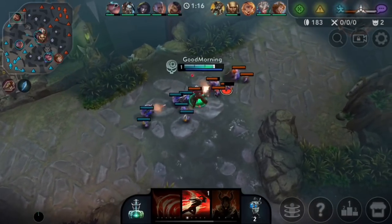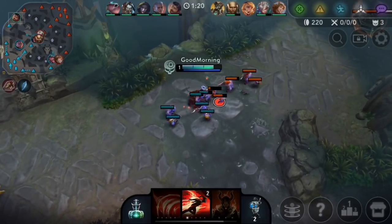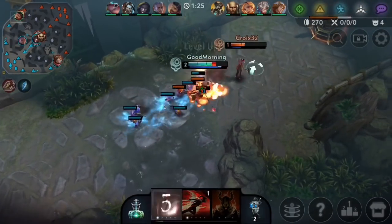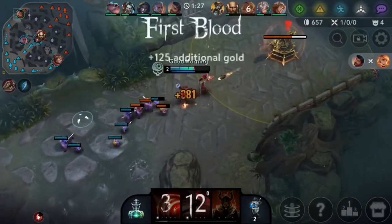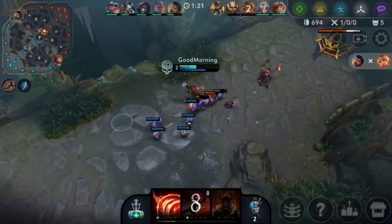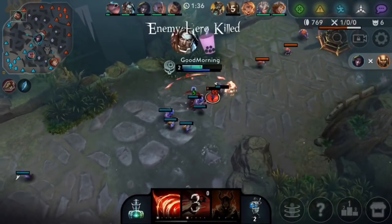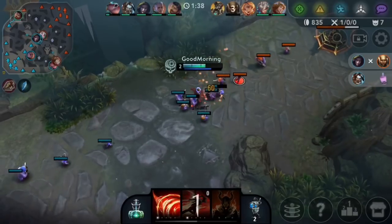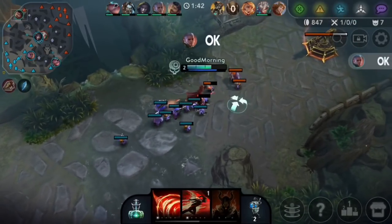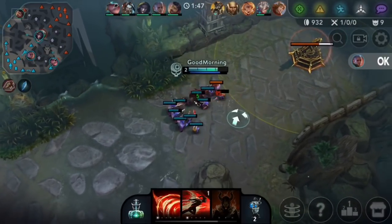Gwen started with the healer. I'm gonna try and power farm — if I can get to level two before them I can probably pressure them a bit. Oh wait, I can stop the heal. Wait, I can kill them — nice! Gwen made the mistake of taking the small bear before the big one, because they were still healing when they got to lane and they're pretty low. If they would have taken the healer first they'd be healing up while taking the small bear.